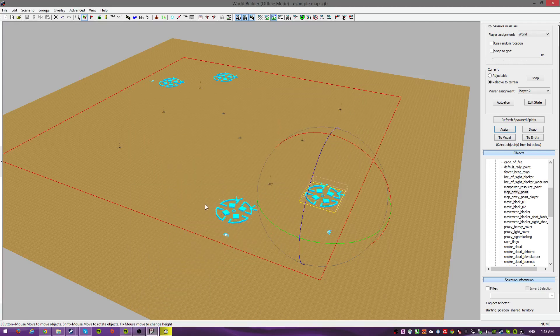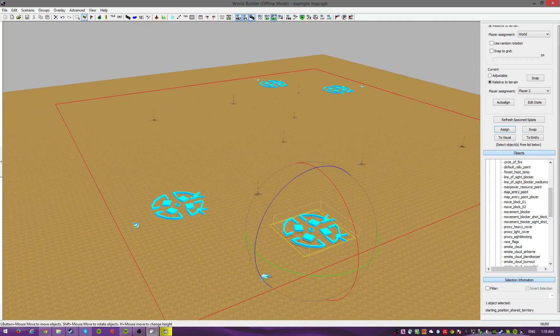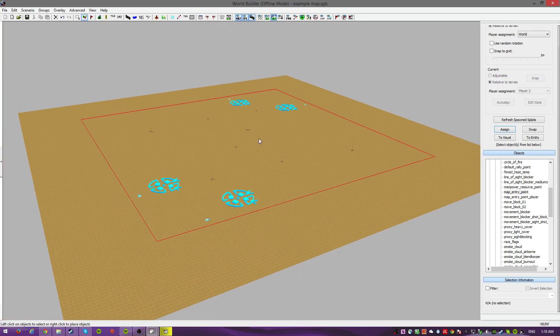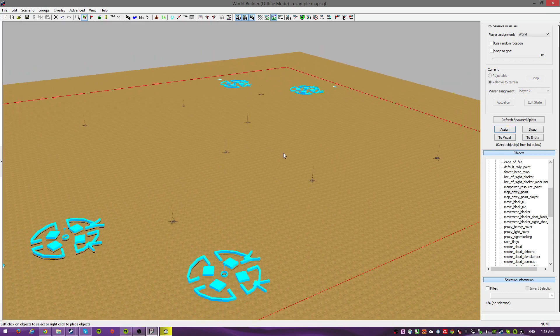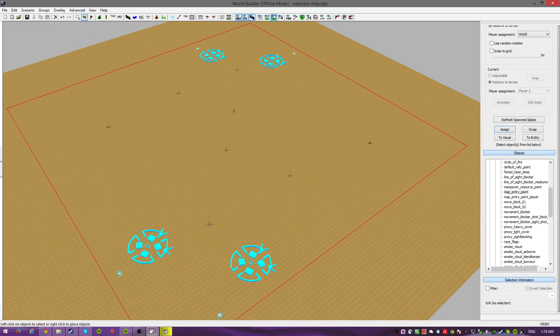Okay, this is going to be Part 2: Styling. Now in the first part, I showed you how to build this. This is the bare bones multiplayer map. Now we are going to start styling.